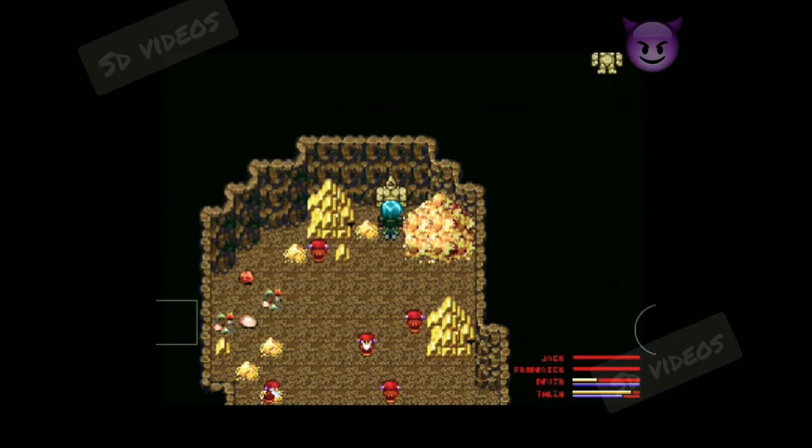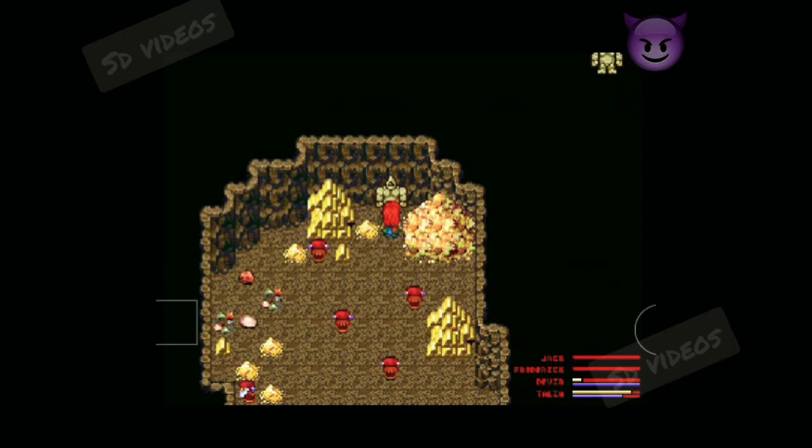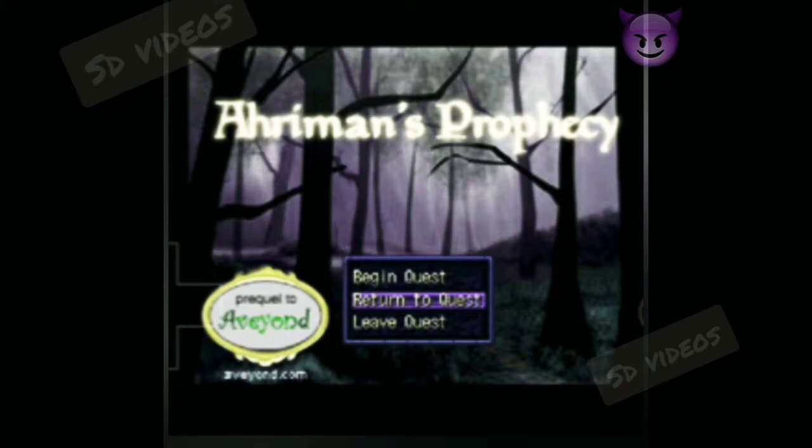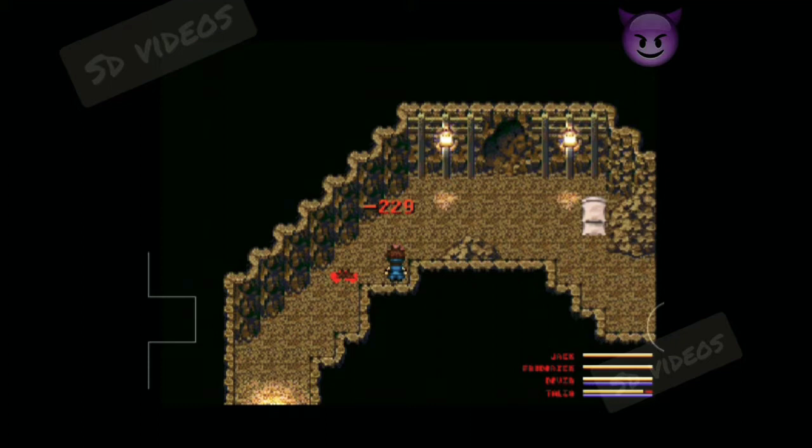Hello guys, welcome back to Ariman Prophecy. So we got the password for the dwarf mines and let's continue our journey within it. As I told you, it won't be easy here - the enemies are stronger and we need to finalize a plan by isolating and eliminating our enemy, then clearing the area.